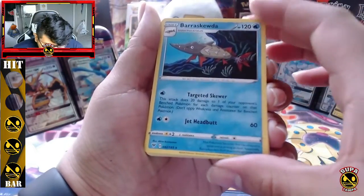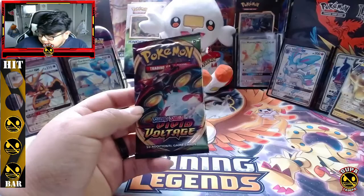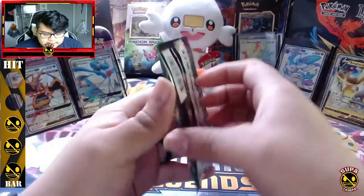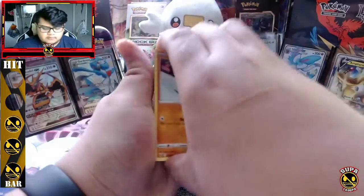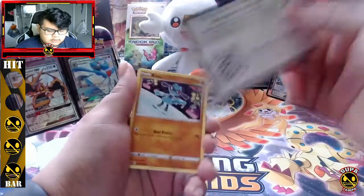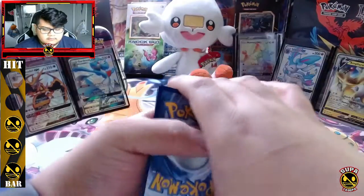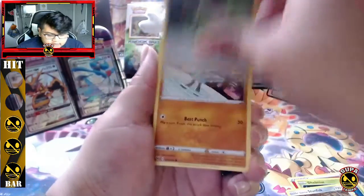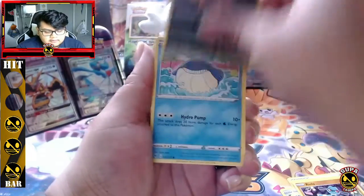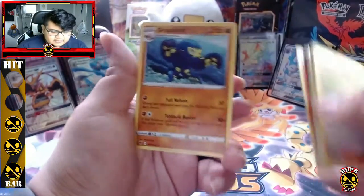Alright guys, last pack — magic! We haven't got the best pulls, we got an Ampharos and a hollow Zygarde so let's see what this does for us. Come on Chunk of Chew! Code card for you guys. Two, three, four to the front — fire energy, Delmise, Galarian Stunfisk, Aromatic energy, Riolu, Sandile, Wailmer, Weedle, Beldum — reverse Beedrill and another Gardevoir. It's not what we want to see boys.